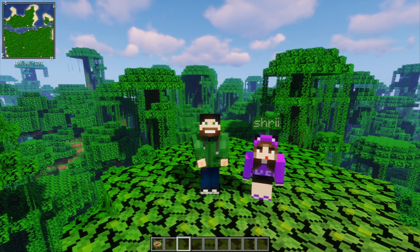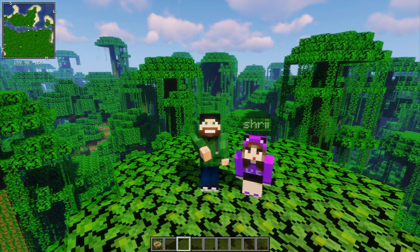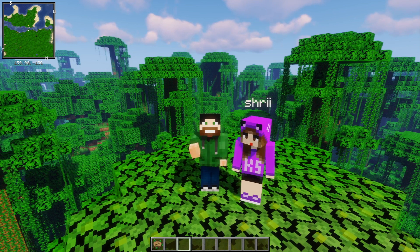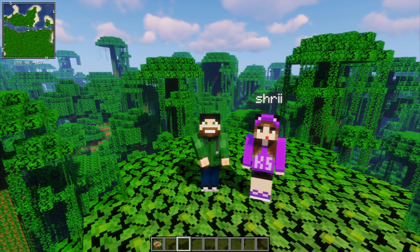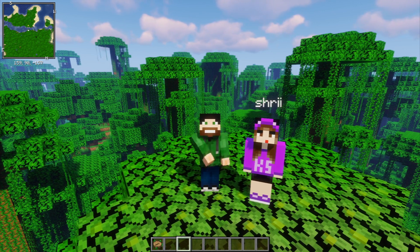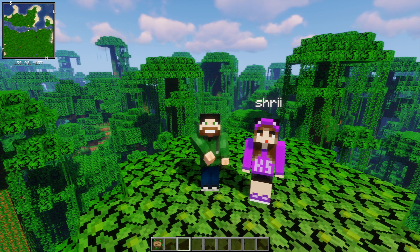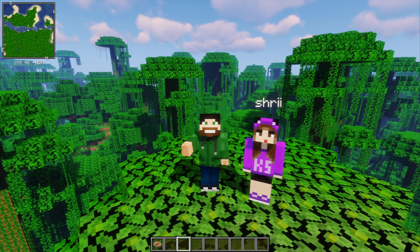And his name, or her name — depends on whatever you want — it's Waddles. It's a very cute little penguin, updated to 1.15.2. The only locations these guys spawn in the regular base game with no mods is the Snowy Tundra and the Ice Spikes. I've never seen them spawn in the Ice Spikes, but that doesn't mean they don't. We're going to check out both locations today.